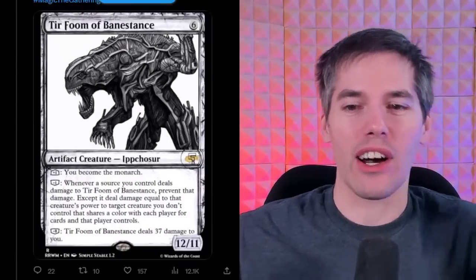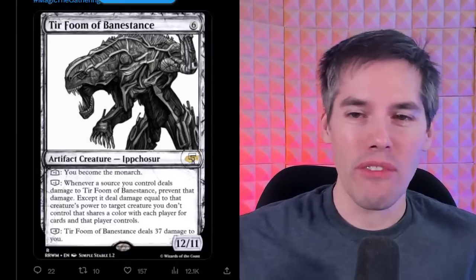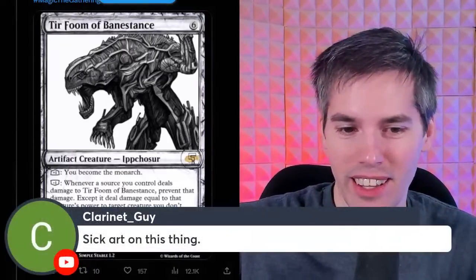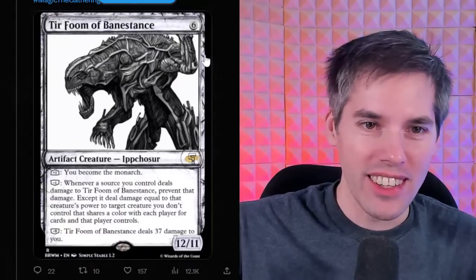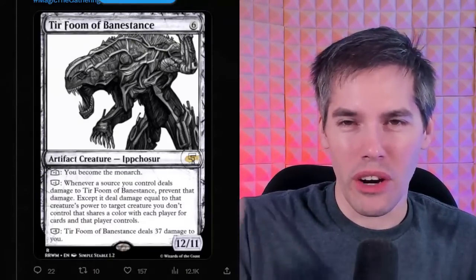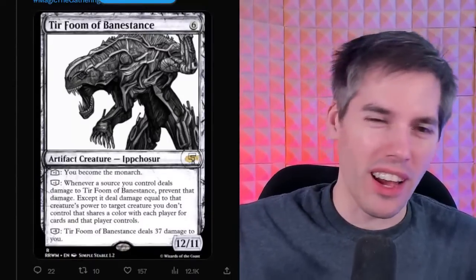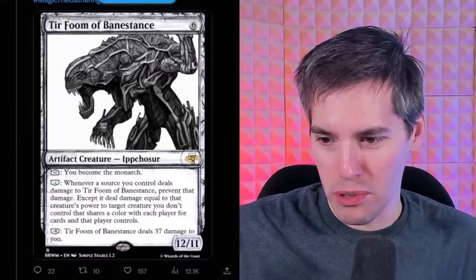And if you somehow get it up to eight loyalty, go minus eight: Tirfum of the Bane Stance deals 37 damage to yourself. That sounds bad for your health. Maybe this is finally the card to make Death Shadow playable in Commander — because you have 40 life, Death Shadow is useless in that format. The art looks like something from the Alien movies, specifically 37 damage — almost enough to kill you, but not quite. You'll be left with three life.